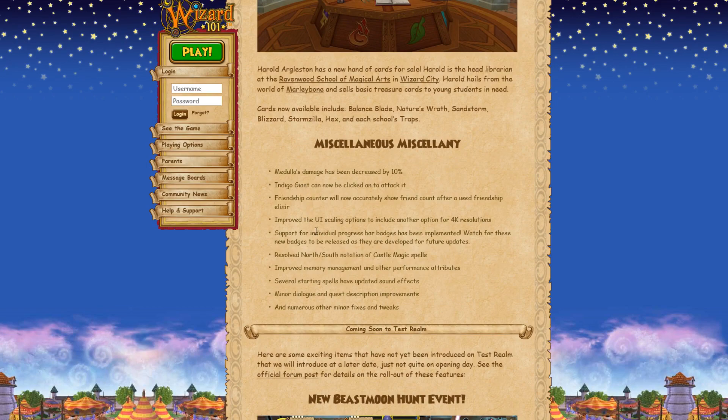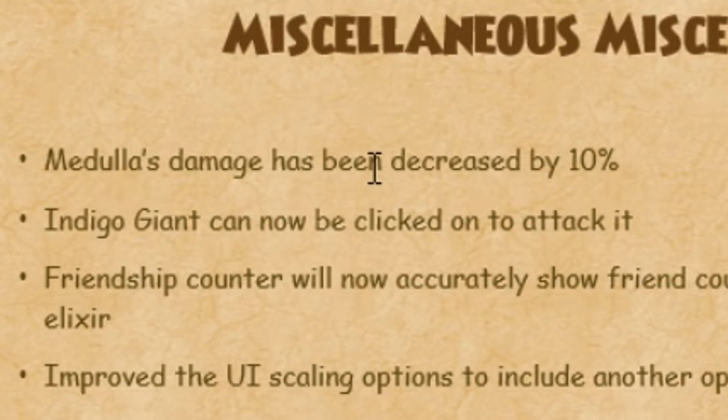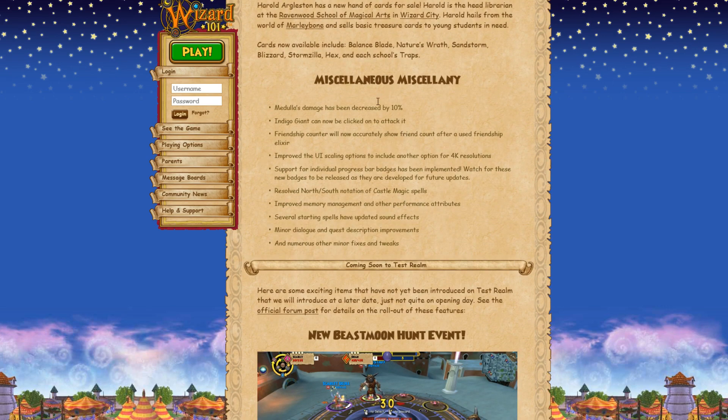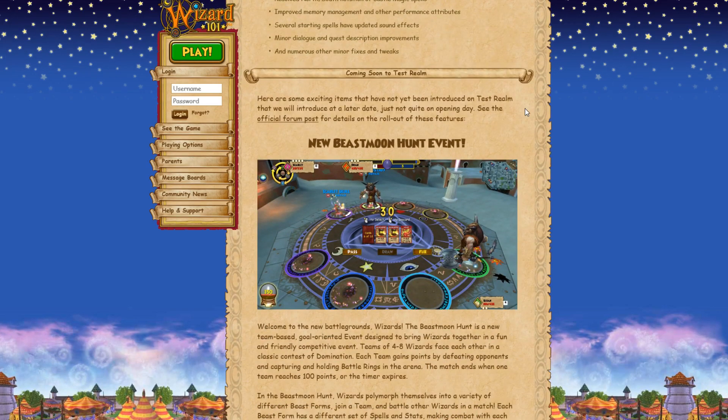There are some miscellaneous changes. I thought it said Medulla's damage was increased, but nope — Medulla's damage has been decreased by 10. We're making the Medulla fight even easier, even though it's already way too easy. He has like 40k health now and you can basically one-shot him with Storm. So Medulla continues to get nerfed.